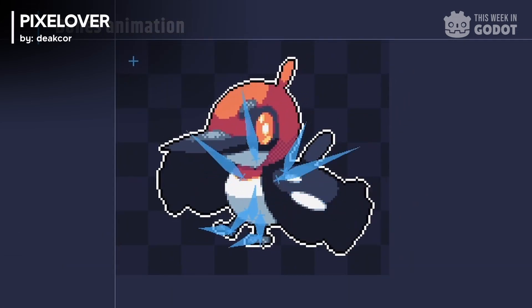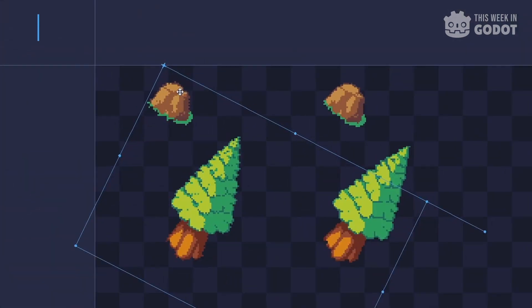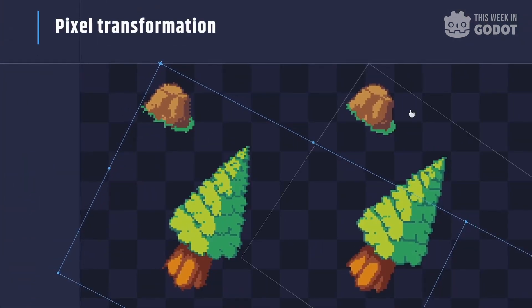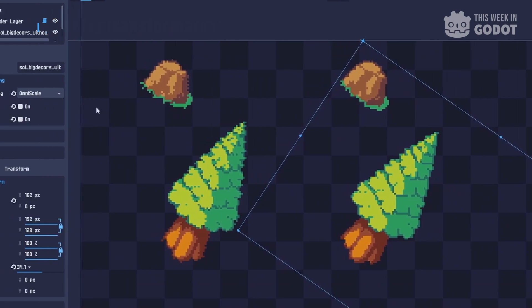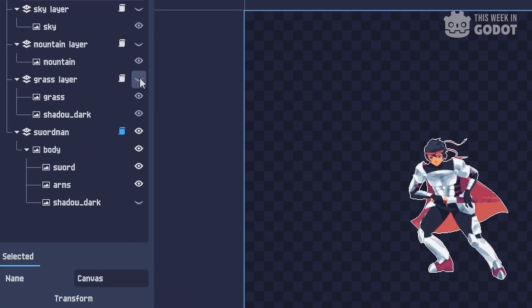Once it's been pixelized, you can add animations in real time using a bones and keyframe animation system. It supports the importing of images, GIFs, and full 3D models, and boasts built-in pixel artifacts like dithering and pixel-perfect lines.